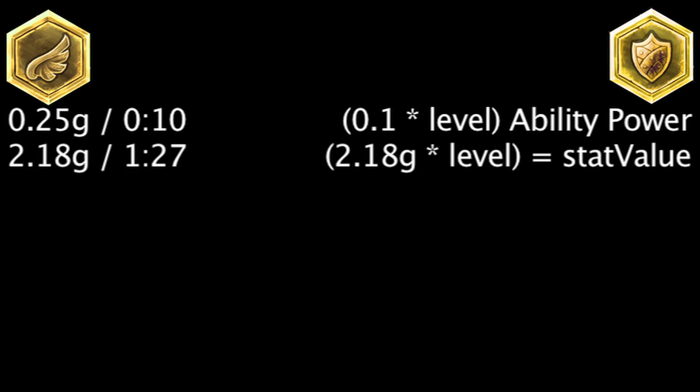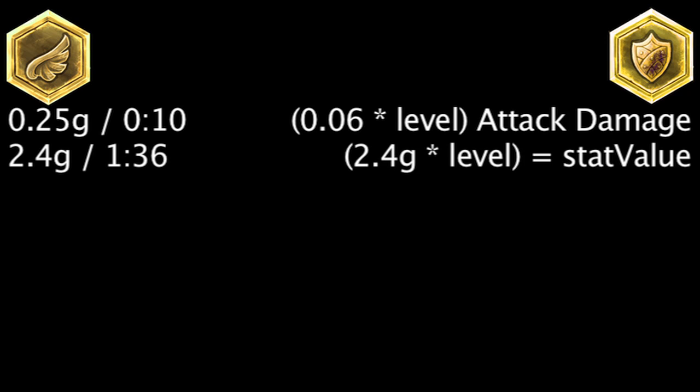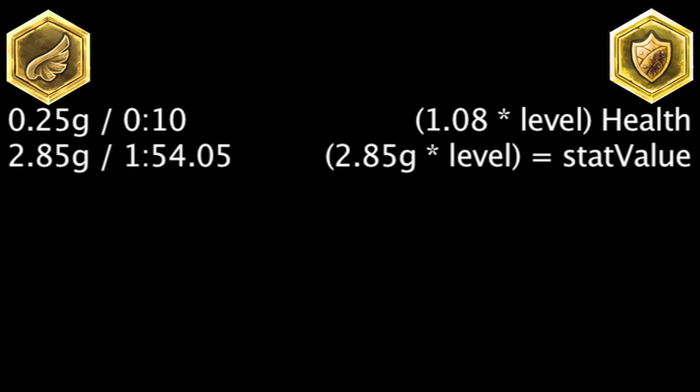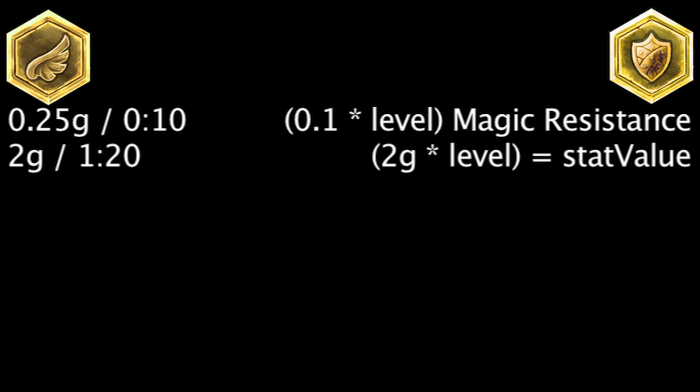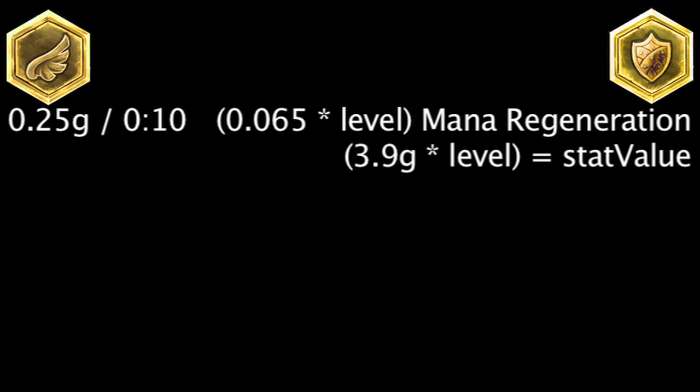It will take 1 minute and 27 seconds to become more cost-effective than a seal of scaling ability power for each level. It will take 2 minutes to become more cost-effective than a seal of scaling armor for each level. It will take 1 minute and 36 seconds to become more cost-effective than a seal of scaling attack damage for each level. It will take 1 minute and 54.05 seconds to become more cost-effective than a seal of scaling health for each level. It will take 1 minute and 20 seconds to become more cost-effective than a seal of scaling magic resistance for each level. It will take 1 minute and 33.6 seconds to become more cost-effective than a seal of scaling mana for each level. It will take 2 minutes and 36 seconds to become more cost-effective than a seal of scaling mana regeneration for each level.